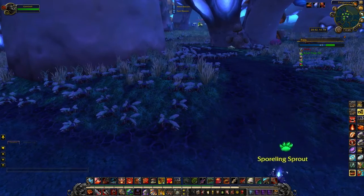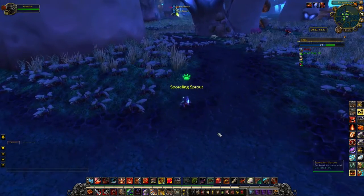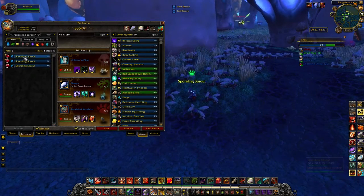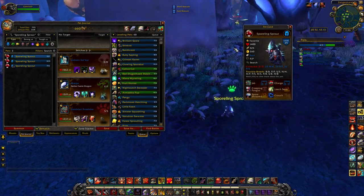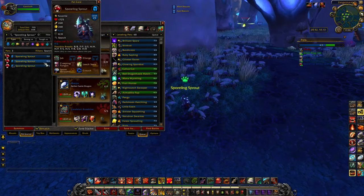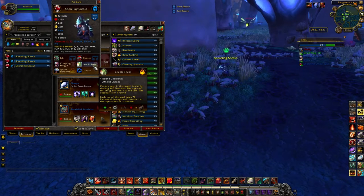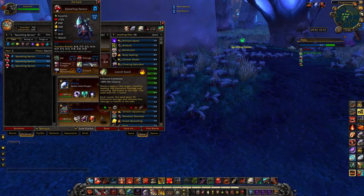Continuing our tour, we're now in Zangarmarsh, home to the Sporeling Sprout. The Sporeling Sprout is a fantastic pet — a very solid tier two pet, meaning not one of the best in the game but really really solid. The two breeds I'd recommend are the HH breed, which is the best for him, and the power power breed. What makes him particularly strong is the combo of Leech Seed, Crouch, and either Jab or Charge — this combo makes him very tanky and lets him last a long time.